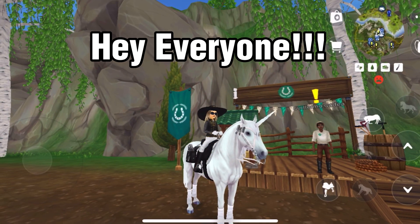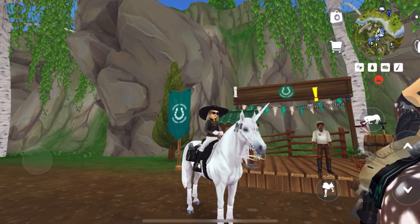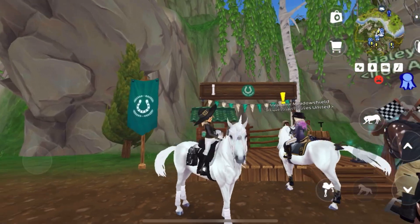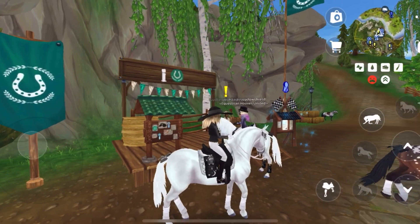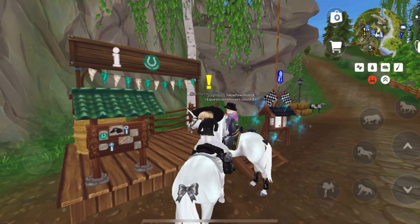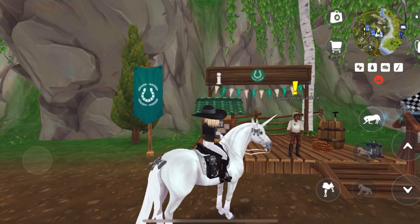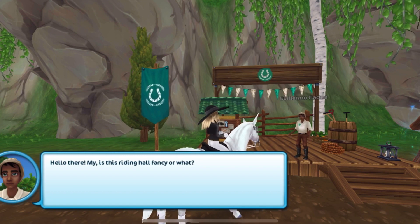Welcome back to another Star Stable Paradise video! Today we have a lot of stuff to check out in today's update. We have the new HOJ race that you can do with the Lusitano, the Paso Fino, or the Andalusian. I'm going to be doing it right now with the Paso Fino, so let's go ahead and begin.